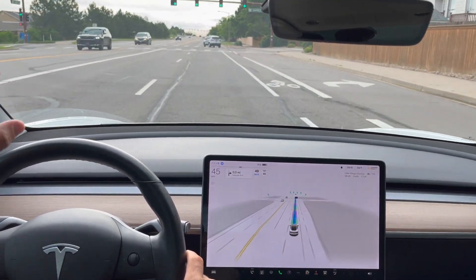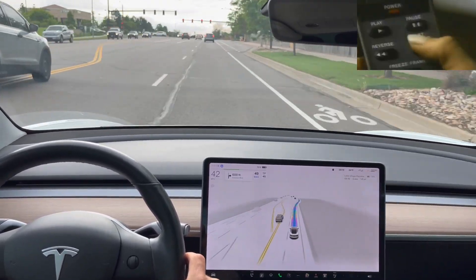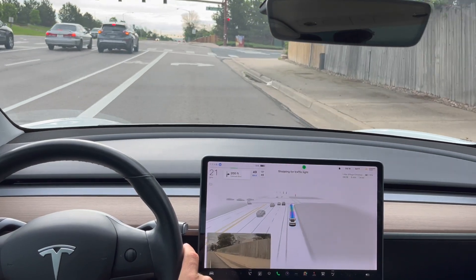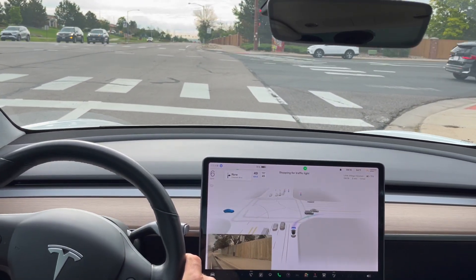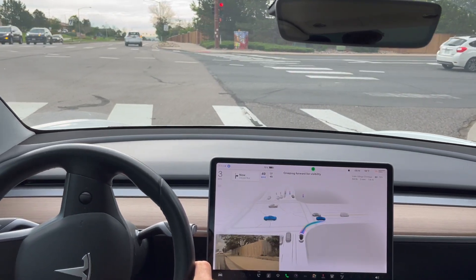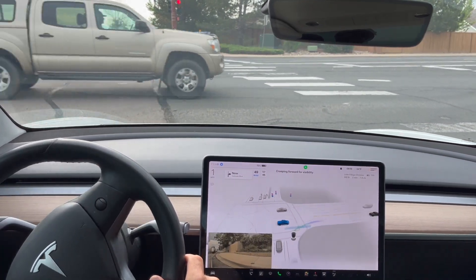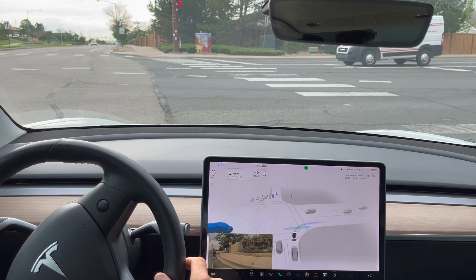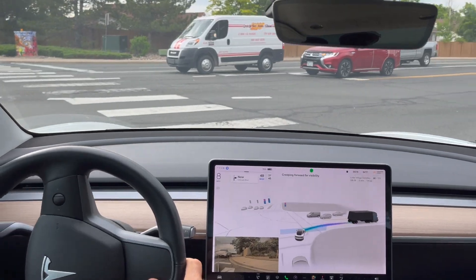It's slowing down here because this car decided to pull out in front of us. Right turn coming here at this traffic light — we do have cross traffic going right now. So it's going to come to a stop and then creep forward. You can see the virtual barrier that we have. There is a big truck coming, and then after this big truck it is clear, and the FSD beta does go.